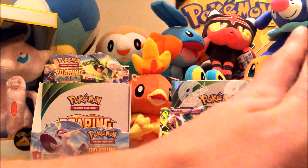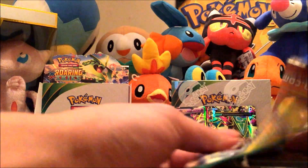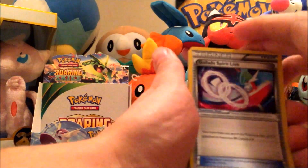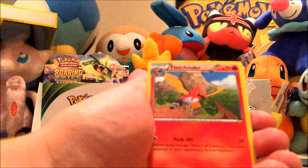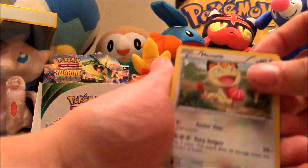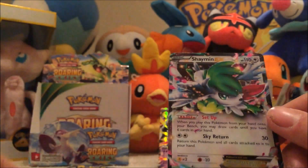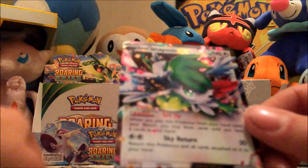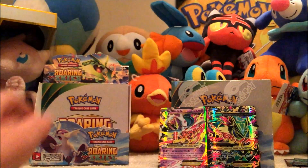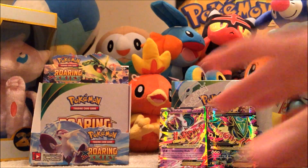Next pack. We've got a Gallade Spirit Link, Wide Lens, Fletchinder, Dratini, Electrike, Gligar, Shuppet, Meowth, Gligar, and a Shaman EX! I think this is the one I'm looking for. I got the Shaman EX!